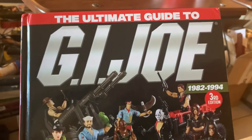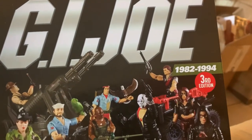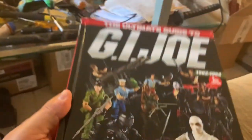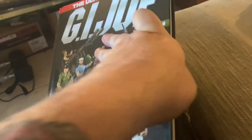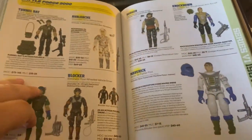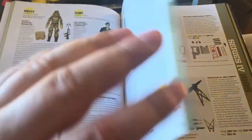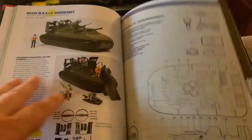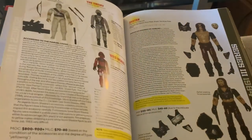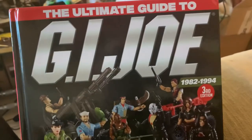The quick images I took to show the accessories and characters were from 'The Ultimate Guide to G.I. Joe, 1982 to 1994, 3rd edition' by Mark Bellamo. This is an awesome book for G.I. Joe — it covers everything in extreme detail, showing all the pieces and parts you need through the years of every vehicle and figure, basically all the G.I. Joe stuff made from '82 to '94. Highly recommend this book.